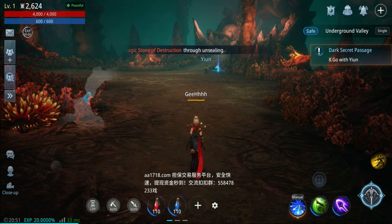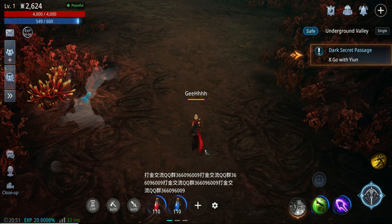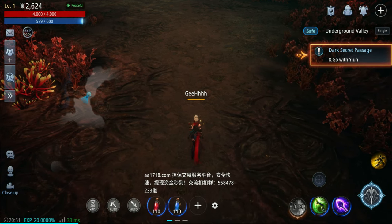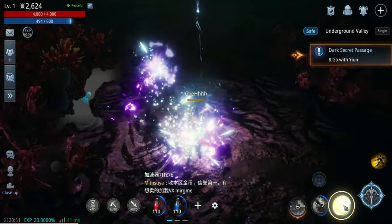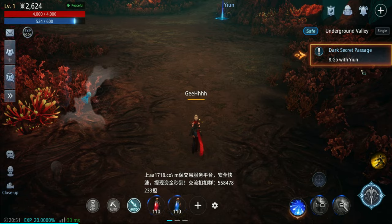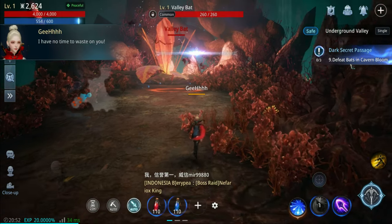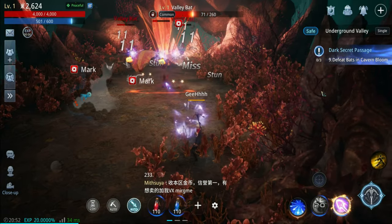Let's disable the auto and test out the skills. There it goes - it's some kind of an area attack, a 360 arrow attack. How about this one - I think this is some kind of a somersault. And this one is an arrow attack. Let's press auto again and go with Yeon - defeat bats in cavern bloom. Now we're fighting bats.